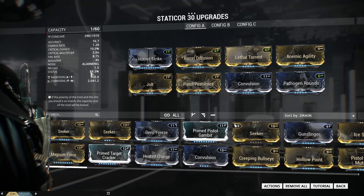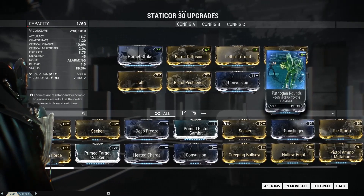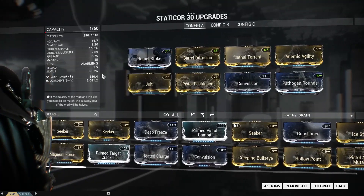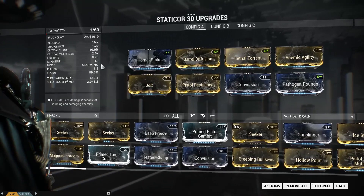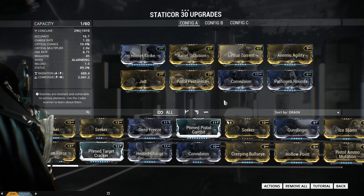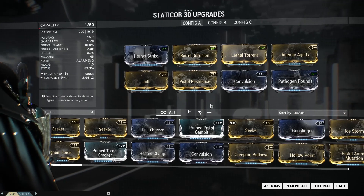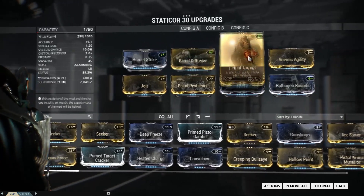The build is at 89% status — pretty high considering how fast this thing fires. You'll get that status proc a lot, irradiating enemies so they attack each other, giving you strong crowd control. If you don't want Corrosive, swap those mods out; all you need is two 60% status mods and two 90% elemental mods. I used Convulsion and Pathogen Rounds for Corrosive damage, but use whatever you want. This is a super solid, versatile build — extra Forma lets you add Prime Heated Charge or another 90% elemental, but I went with status because it performs very well at high levels. This build already comes with a dash polarity, so you just need to add three V polarities and you're set.